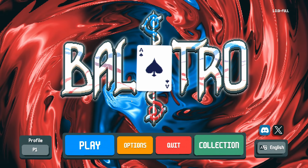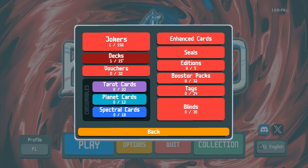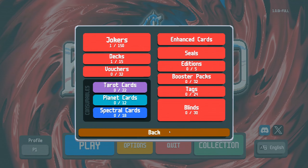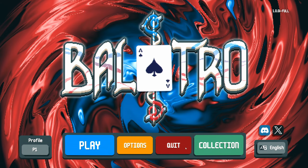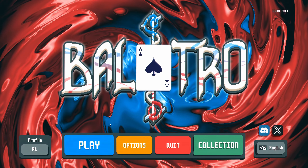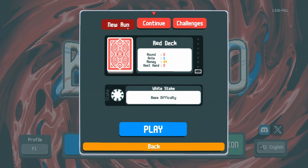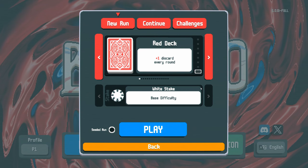Over here we've got a collection — as you work your way through the game you'll be able to unlock various jokers, decks, and vouchers. I'll talk about what they do as we go through the game and we'll see how far we get in this first video, to see how easy it is to unlock things. I'll do my absolute best to explain what we're looking at as we go.